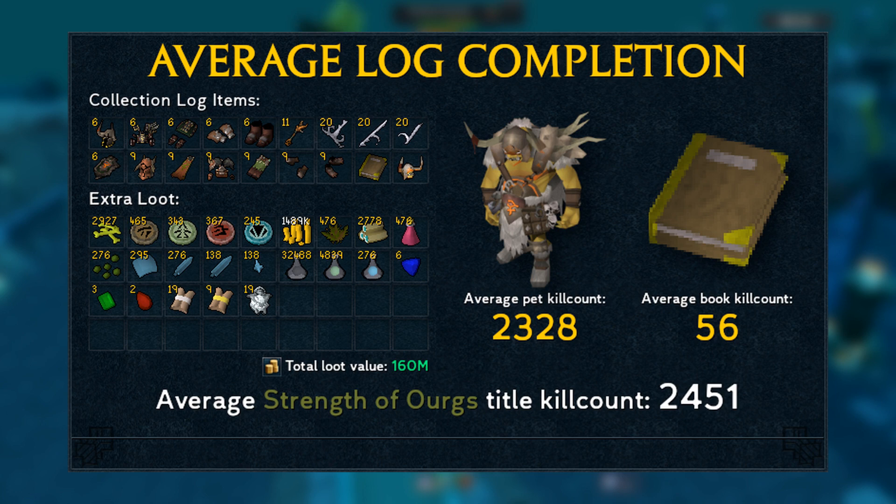This includes having to get the Godsword Shards and the Warpriest of Bandos gear from General Graardor as well. So later in this video we'll have a look at everything if you would get the shards and the Warpriest gear somewhere else. The average kill count for the pet drop is 2,328, so if you're below that you can consider yourself lucky, and if you're over 2,328 you're a little unlucky. The average kill count to get the lore book, The Glory of General Graardor, is 56.